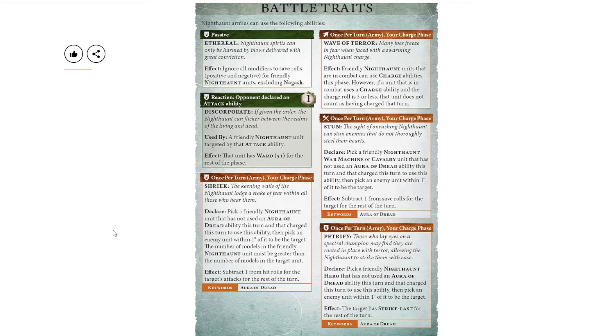In the old version you could always choose a lesser effect if you scored higher. The interesting thing is Shriek requires you to outnumber your target, which means a hero can never trigger it implicitly. Your unit needs to be at least two models. It's the most flexible rule though — a cavalry unit could trigger Shriek, and a separate cavalry unit could trigger Stun, as long as they're different units. Subtracting one from hit rolls can no longer stack to minus three, but minus one to hit is still pretty brutal, especially considering some units are hitting on fours or fives now.